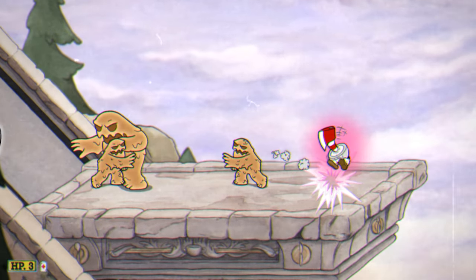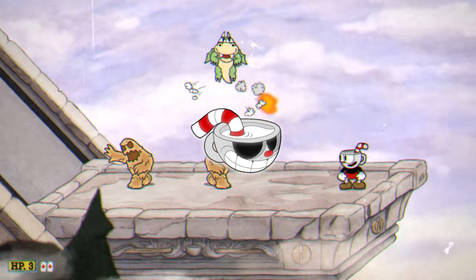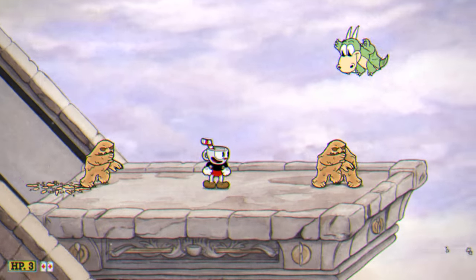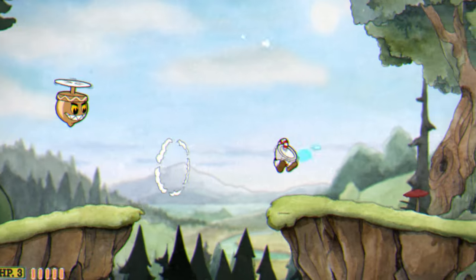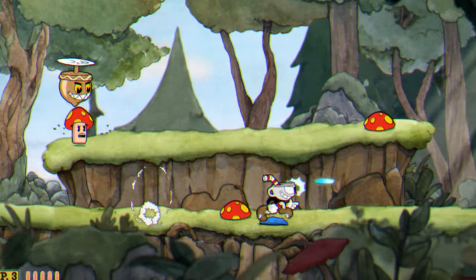For your super, obviously Super Art 2 is the only super you can actually ring for these P-Ranks. It won't be useful too often, but for the first run and gun it actually is pretty useful. And speaking of which, let's talk about Forest Follies right now.